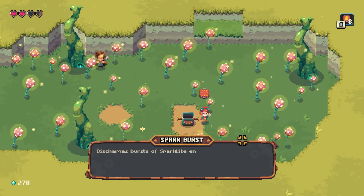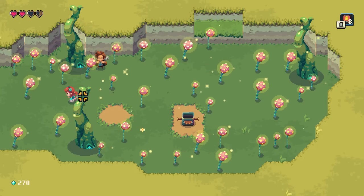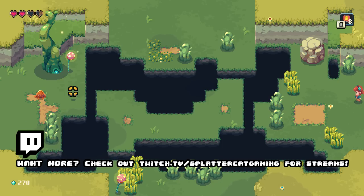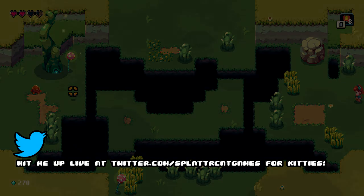Let's grab some of these goodies — discharges bursts of sparklight energy in all directions. This is Sparklight — you can get it down below in the description. So far I can't complain about anything. This game has been relentlessly charming — it's been an absolute joy to play. I'll see y'all next time. Thank you for stopping in. Leave a like if you want to see another episode, and I'll have something hot and fresh for you tomorrow in the world of indie gaming.